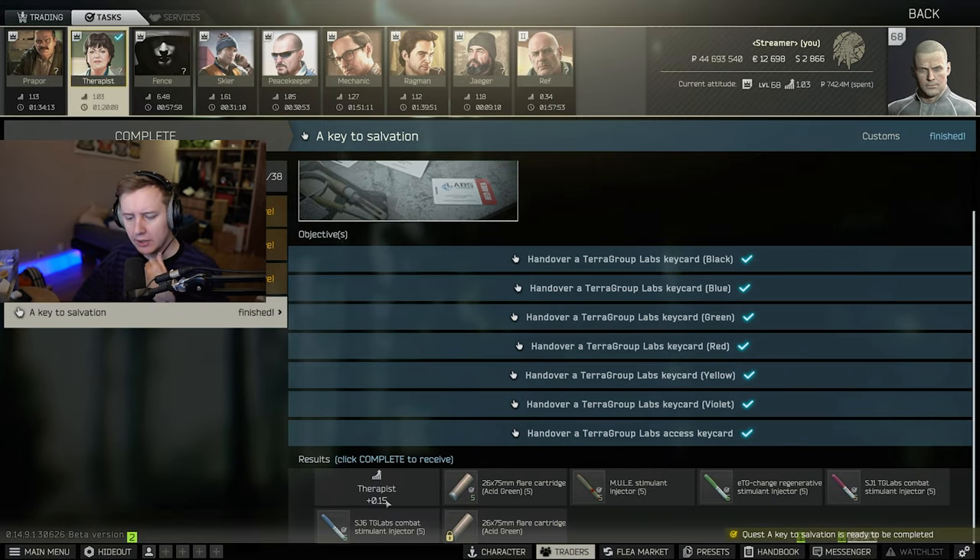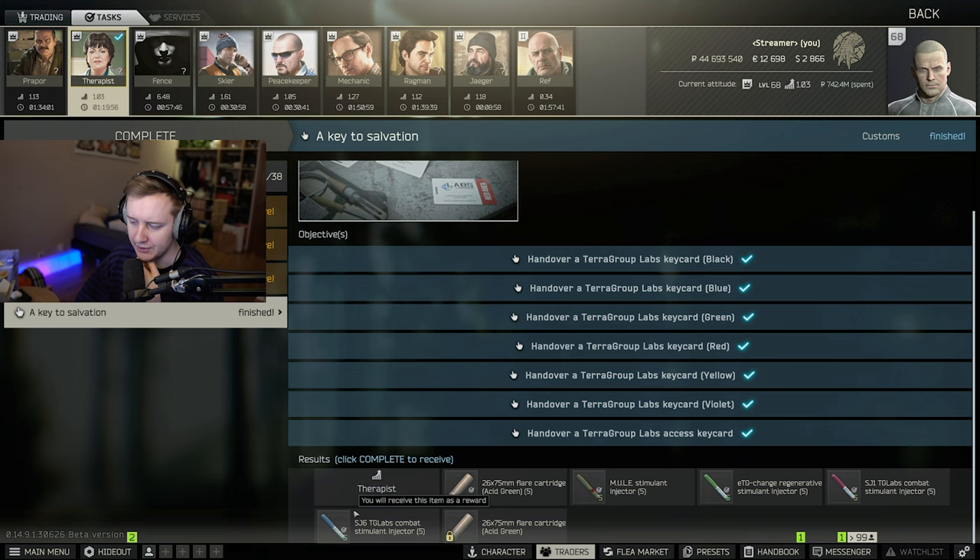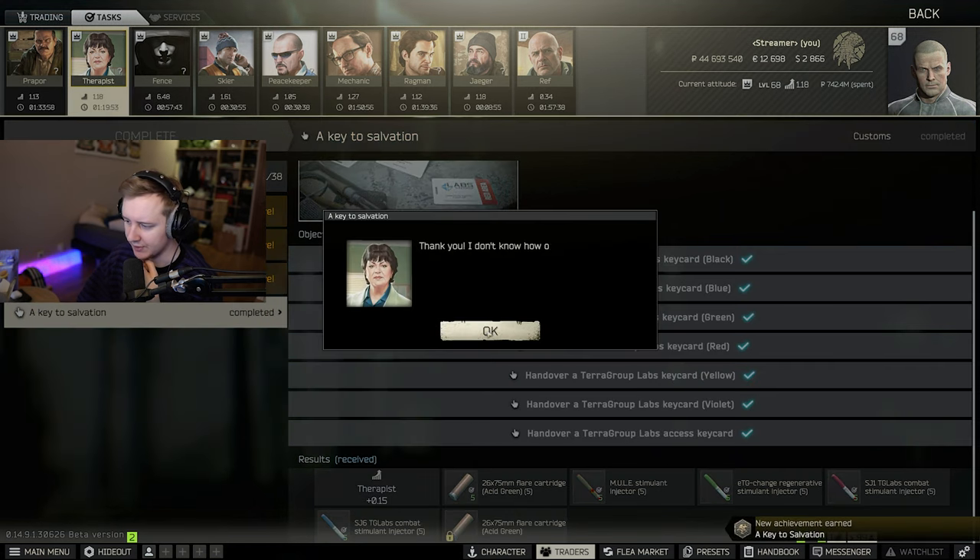We get 15 XP from Therapist. We get an acid green flare cartridge — maybe this is the one that makes scavs friendly. We get five MULEs, five ETGs, five SG-1s, five SG-6s. Let me just double check that this is 'A Key to Salvation.' Let's have a look at the achievement.